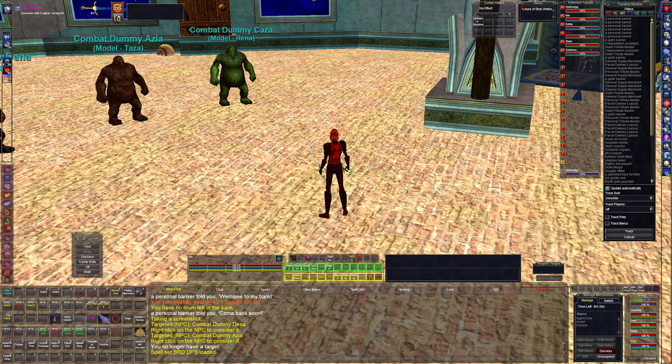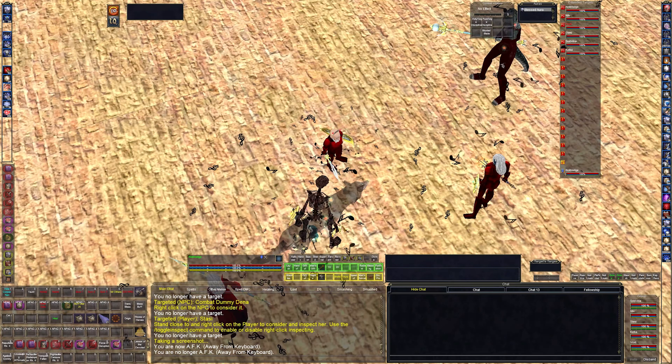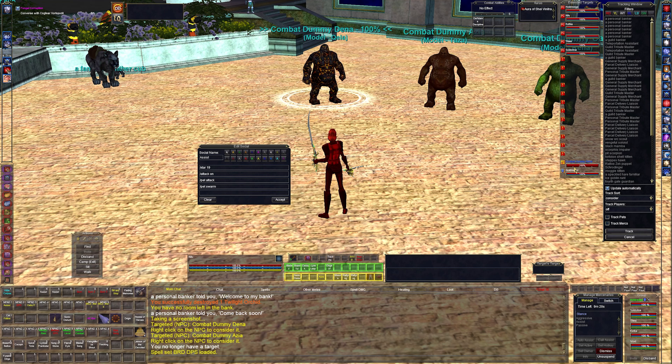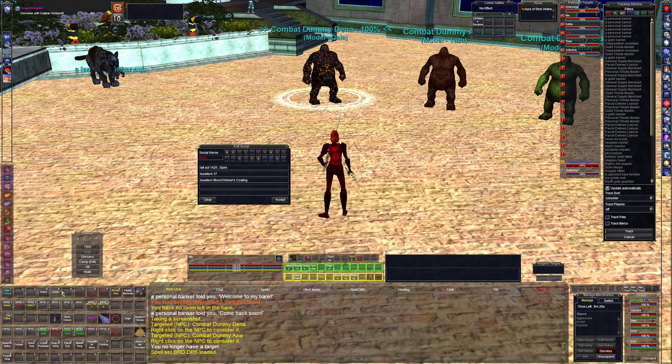Now let's go into hotbars and DPS. Unlike the last videos, I now have chants. My assist button is a standard assist targeting X-target 19, which is whatever my paladin is targeting. When I target X-target 19, it populates with whatever my paladin has targeted. I also have a pet attack and pet swarm button — bards get swarm pets. Then buttons four and five are my multibinds.